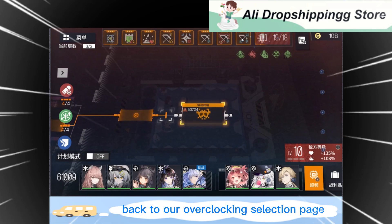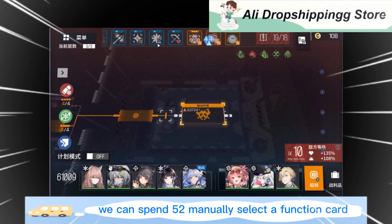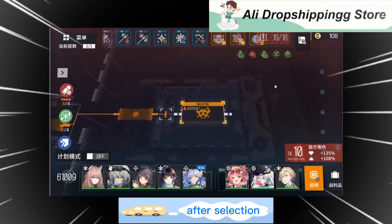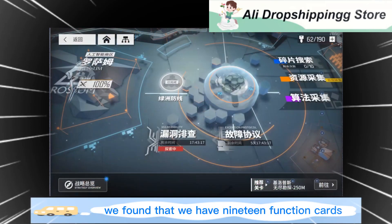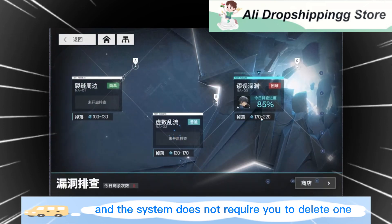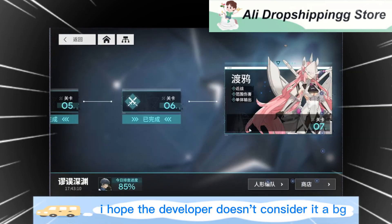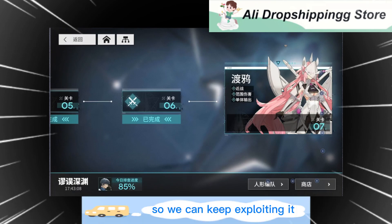Back on the overclocking selection page, we can spend 50 to manually select a function card. After selection, we find that we have 19 function cards and the system does not require you to delete one. I hope the developer doesn't consider it a bug, so we can keep exploiting it.